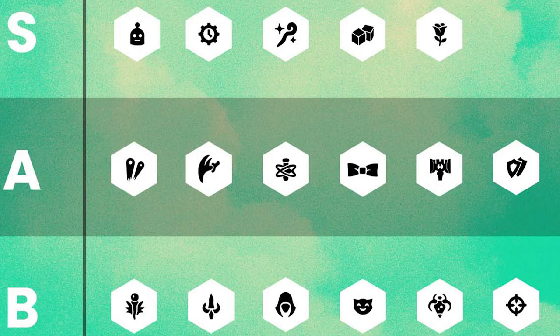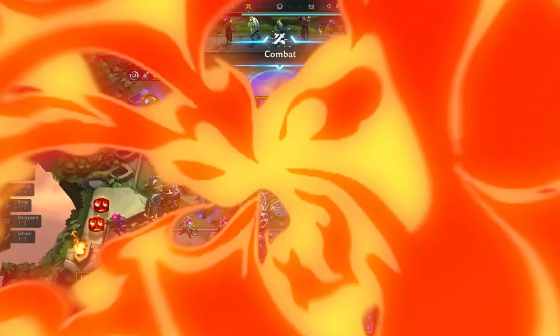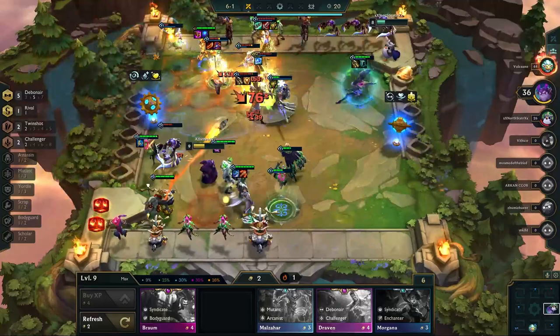With that, we can move into the A tier, which consists of the traits Twinshot, Striker, Mutant, Debonair, Transformer, Bodyguard, Rifle, Bruiser, Glutton, and Scrap. This is where the bulk of the meta is, as all of these synergies have some part to play. First up is Twinshot. Twinshot is still doing quite well with multiple carries, perhaps even more so after the final 12.5 patch fixes a bug with Corki. But any of Gangplank, Corki, and Jinx can carry with this synergy, making it one of the most flexible in the meta.